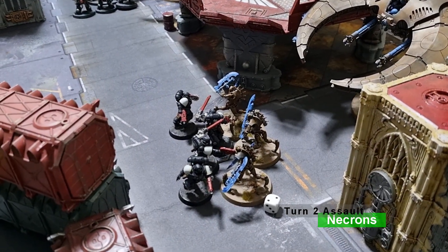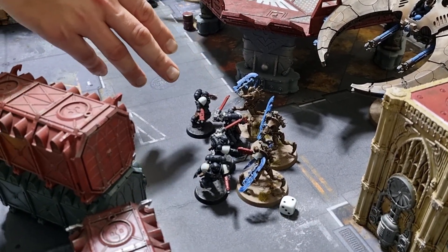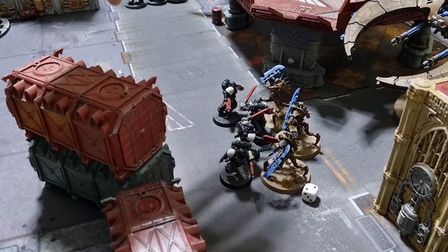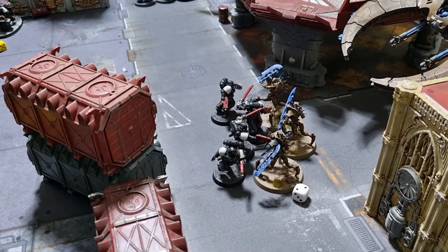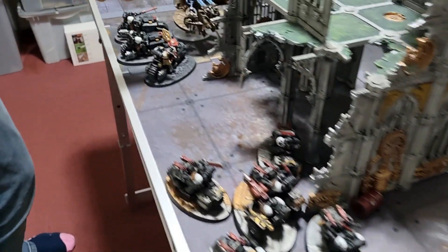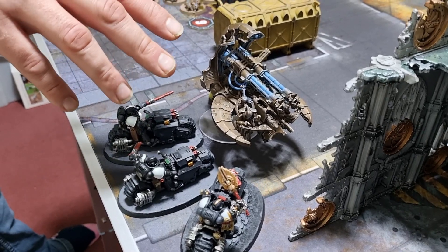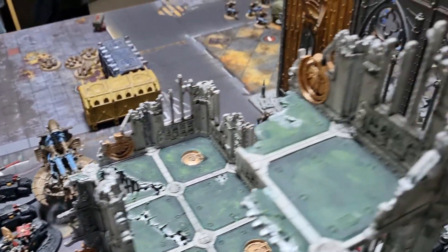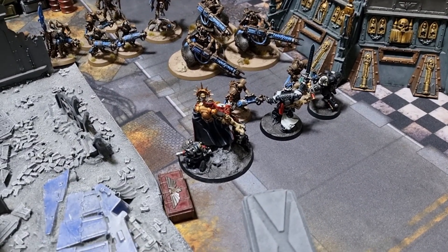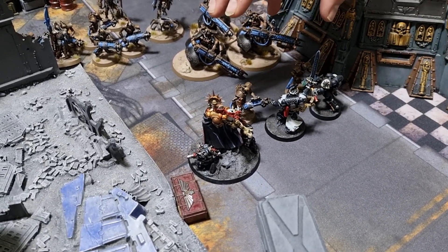Necrons Turn 2 combat: the Skorpekh Destroyers charged in with loads of attacks and damage, but Tom rolled many five-up saves. Only one was killed. Tom's Intercessors used the Whirling Onslaught stratagem for one Command point, making them tougher to wound, and only took one wound back. The Annihilation Barge took two more wounds but is still hanging on — Quantum Shielding was paid for to boost it to a 4-up save.